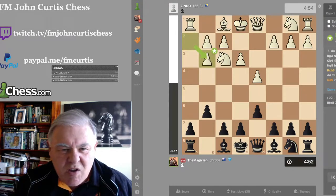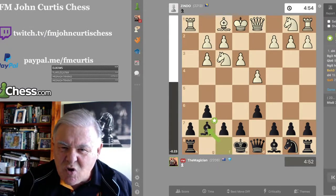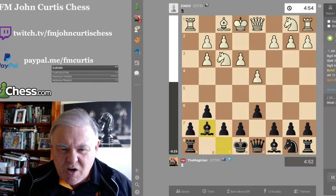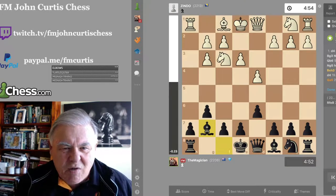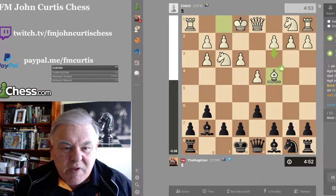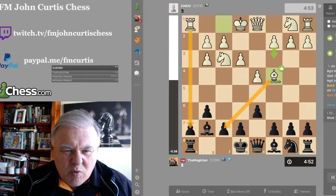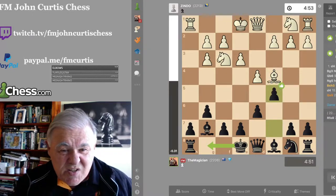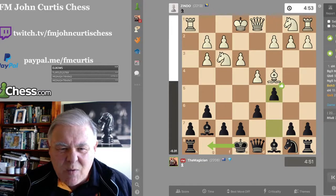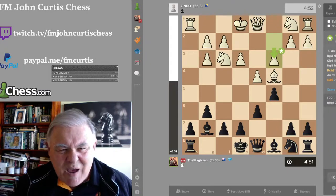Now Black can go merrily on his way attacking the Black squares. He recaptures towards the center — correct, star move — and I play Bishop G7 to control the long diagonal and put pressure with moves like C5. He played Bishop C4, trying to attack my weak white squares around my king. So I played C5. Engine says I should castle. I wanted to see what he'd do — I'm going to try to open up this diagonal and play on the black squares. He played C3, the star move and best move. So I played Queen to B6.